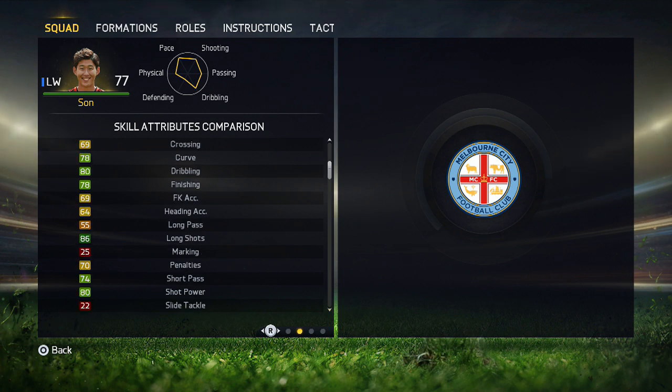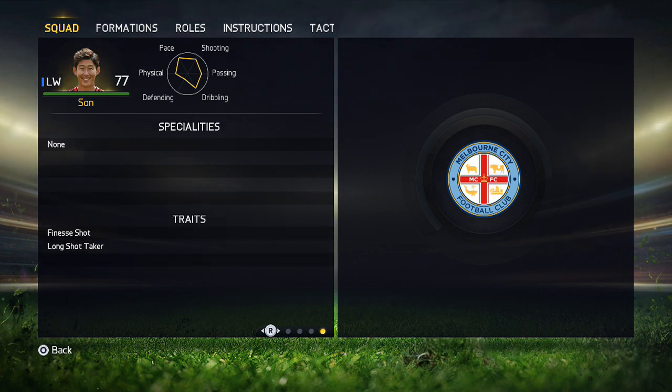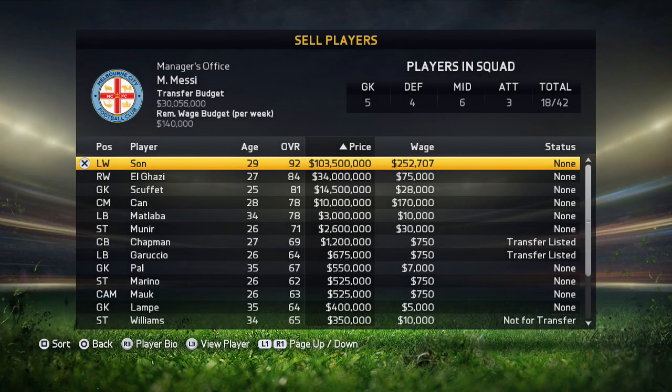I go through his current in-game stats a lot quicker than I go through his stats whenever he's fully developed, because obviously he's got a lot better stats and they're more nice to look at. A few seasons in, he is worth 103 million. If you want to keep him long, you have to give him a good amount of wages, but in a few seasons you can easily sell him on for 20 to 30 plus million.